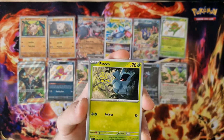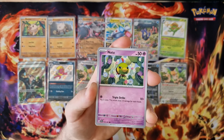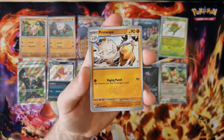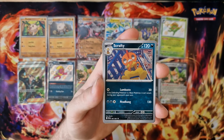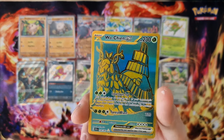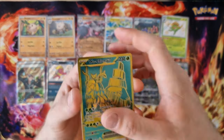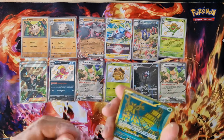Energy, Pinnacle normal, Natu, Paldian Student, Primeape, Wimsicott, Skafty, Artazon, Woodchain — okay. Golden card, it's wow, it's very nice. Last card — Bacamoto, what?